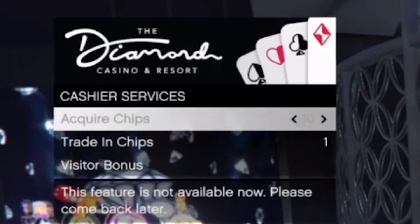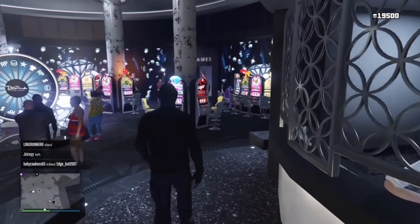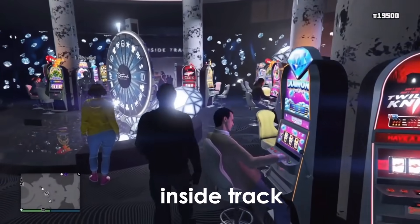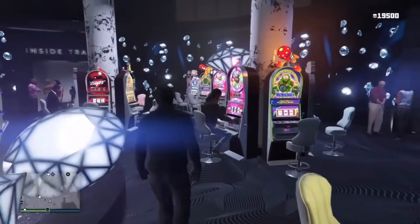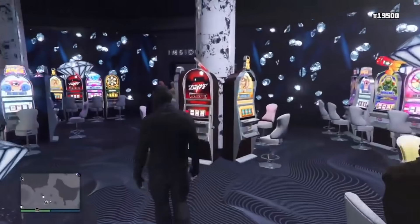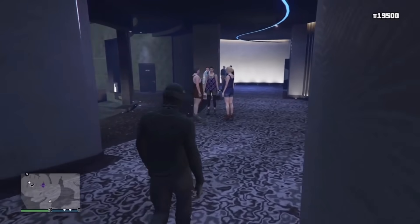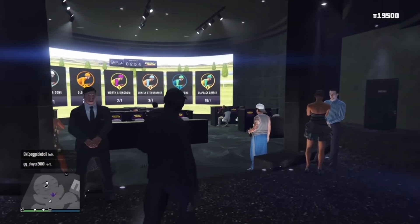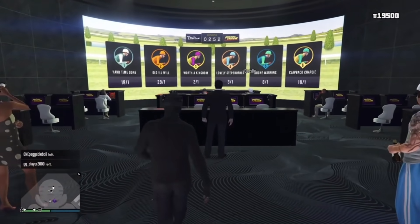As you guys see, I can't buy any more chips right now. After you guys buy your chips, you need to go over to Inside Track. I'm about to skip through this part and meet you guys there. Once you're there, you should see horses and people riding horses.